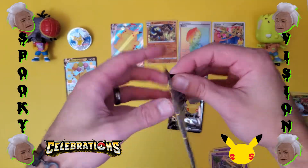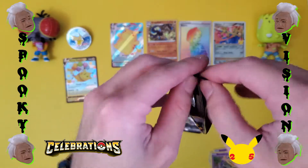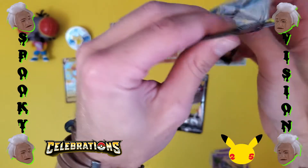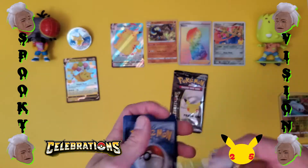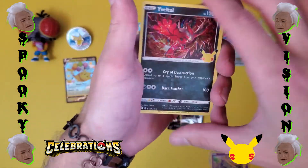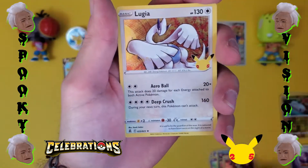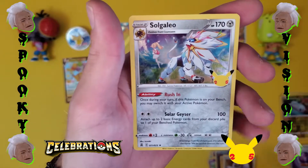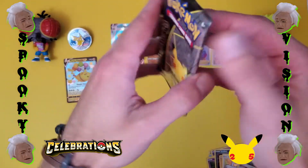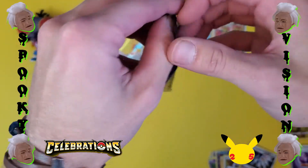Now we got pack three — maybe we'll get something from the subset in this one. But we all know what we really want: we want that Venusaur, that Blastoise, and that Charizard. We have an old Groudon, Lugia — nothing from the subset — and Solgaleo. So that pack was probably the worst pack we've opened so far. But we still got Lugia.